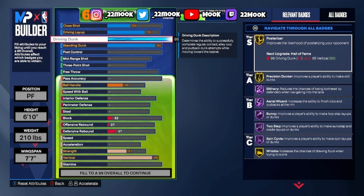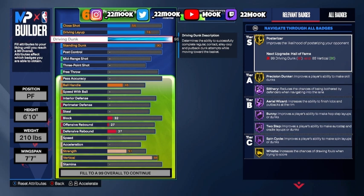For the badges, we got Gold Posterizer, Gold Precision Dunker, Hall of Fame Slithery, Hall of Fame Aerial Wizard, Hall of Fame Bunny, Hall of Fame Two-Step, and Hall of Fame Spin Cycle.